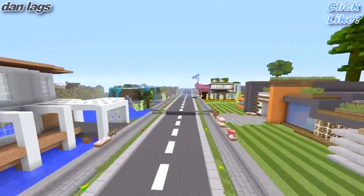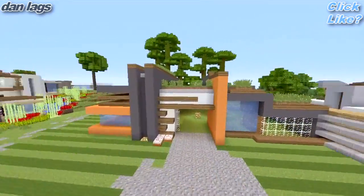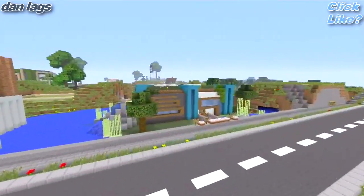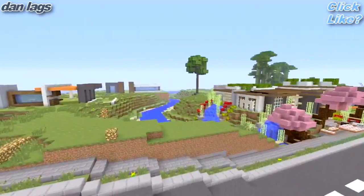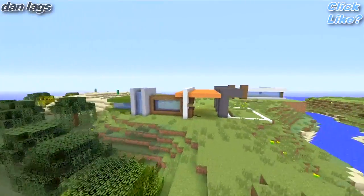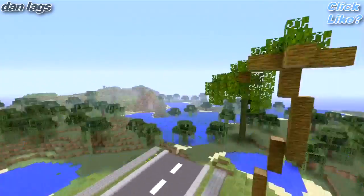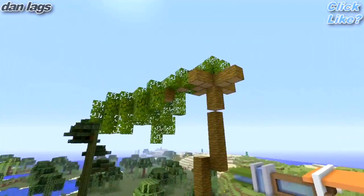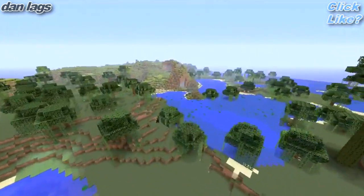Alright, so continuing down the street, there's definitely some houses that are done around this area. This one is not - I can tell. We've toured most of these before, so let's continue down the street. We have some more houses over here in this lot that are unfinished, but we'll get back to those when they are indeed finished. And that is a derpy-looking willow tree. Interesting.